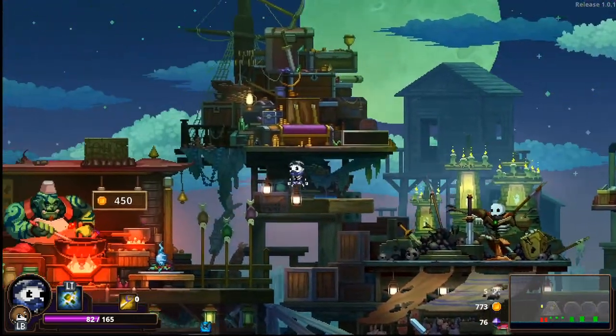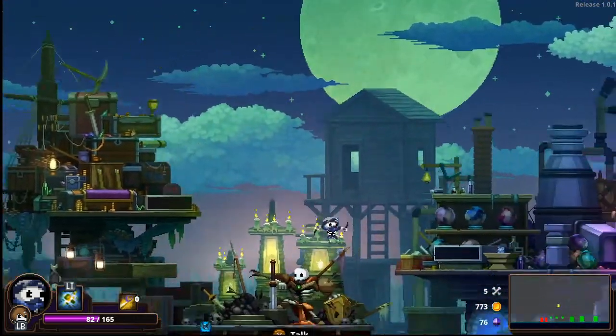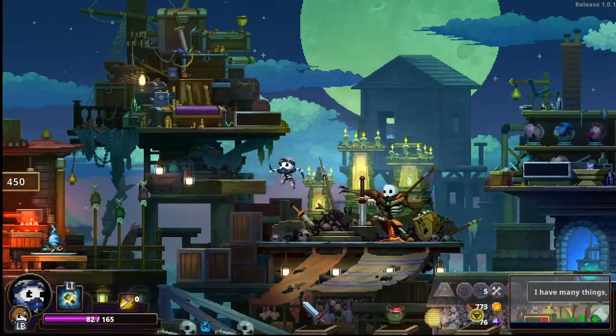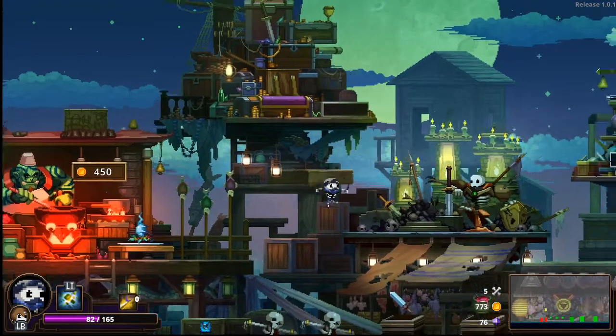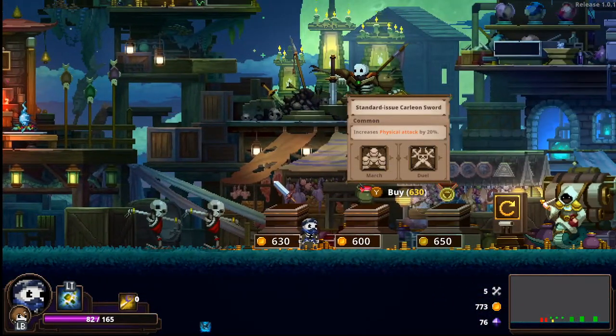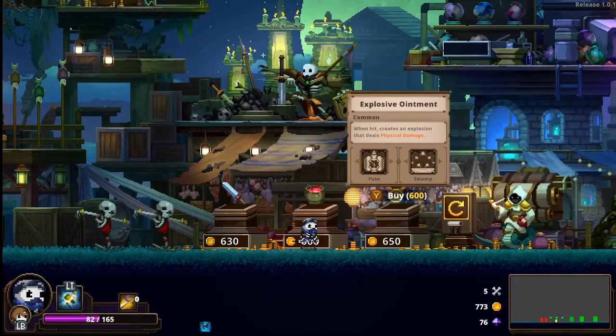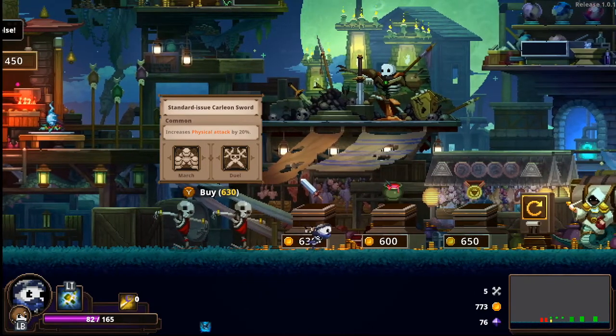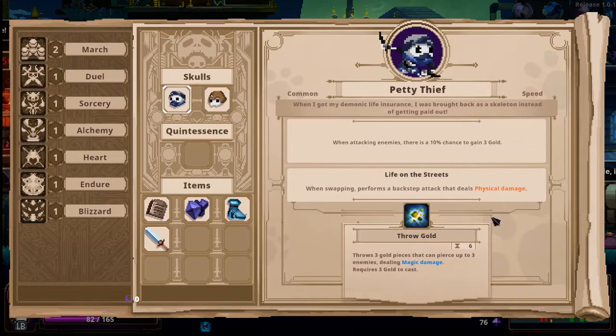There are a couple other vendors — one does quintessence stuff and I can't quite remember what the other person does. Do I want bonus attack, do I want explosion, do I want more gold? I feel like I'm just going to go the basic attack route. This guy, by the way — there's a 10% chance any time he hits somebody that he's just going to gain money, which is kind of dope. So I'll probably roll as him for now, because free money.